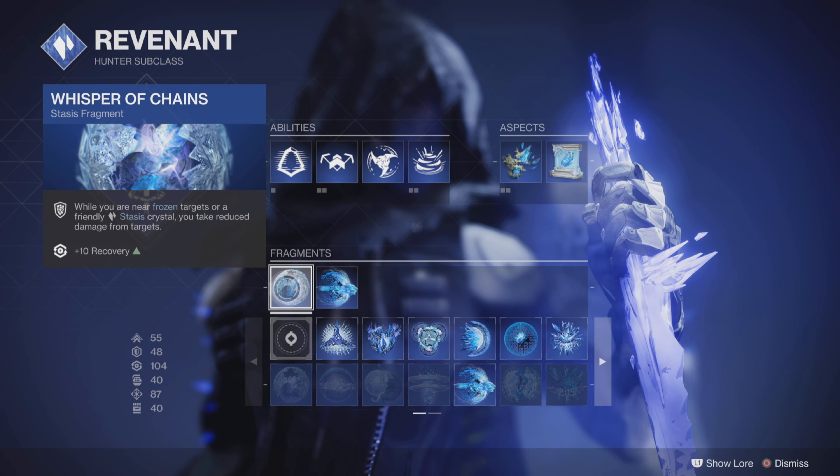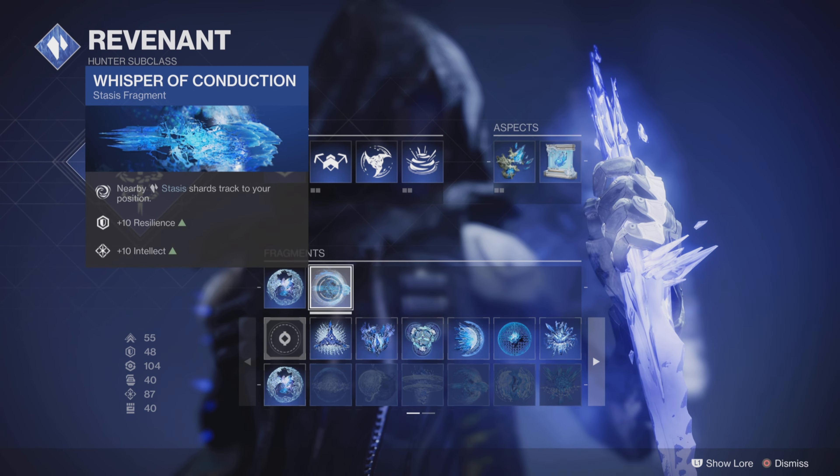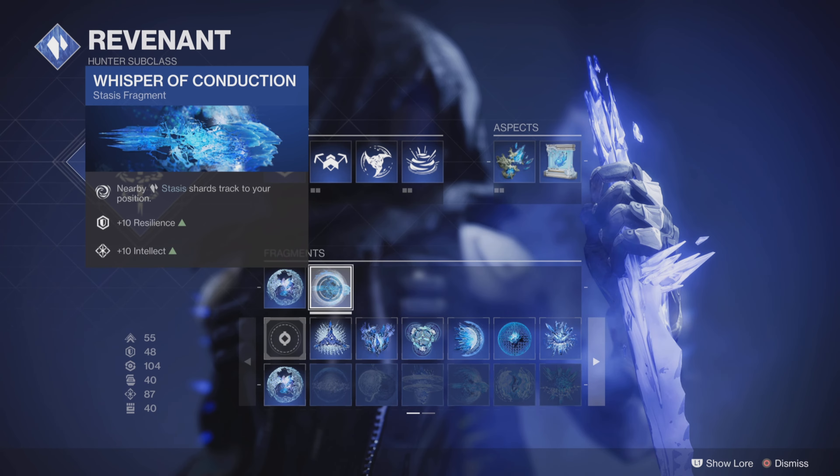I also have the Whisper of Conduction as well as the Whisper of Chains. This is going to give me my grenade back a little bit faster, and this is also going to track my position and give me 10 Riesel as well as 10 Elect.